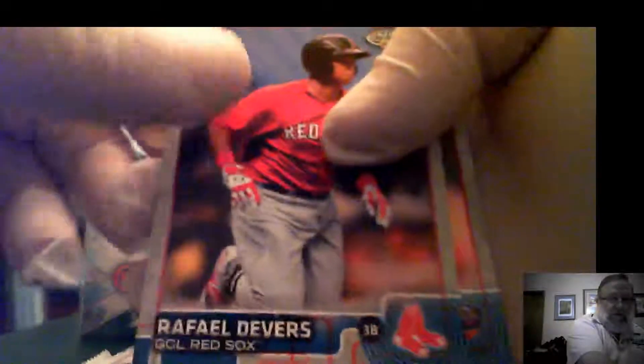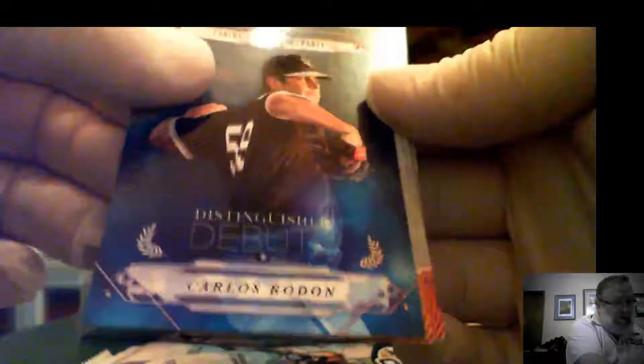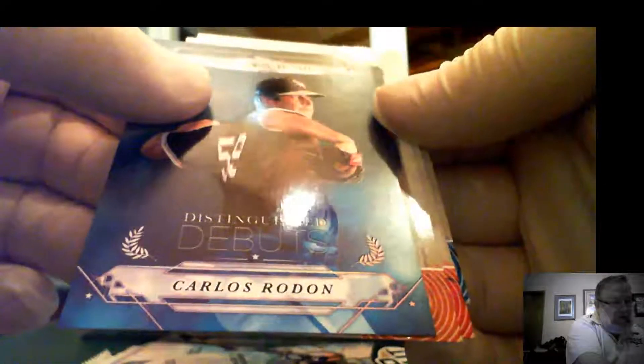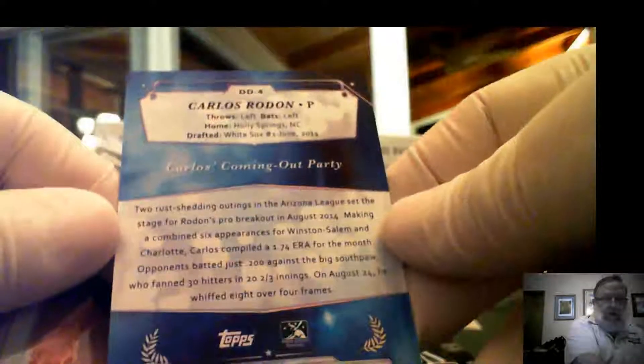The next insert will be Nolan's. Next base card will be spot number four. Billy McKinney, Rafael Devers, Aaron Nola, and spot number three — a Carlos Rodin distinguished debut card. That's Carlos's coming-out party, so it'll go into spot number three. That's the first insert for Nolan. Hunter Harvey, Carlos Carrera, Mark Papel, Osano, and Fabioz.